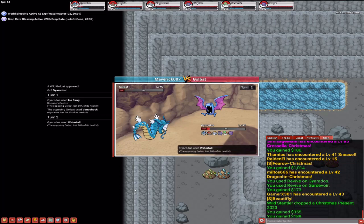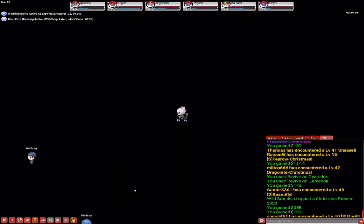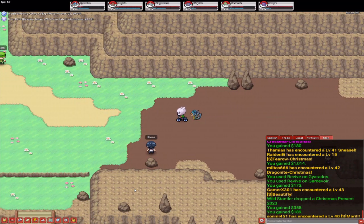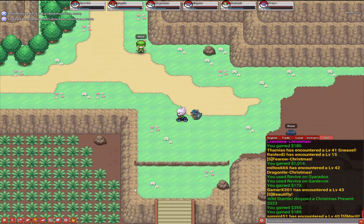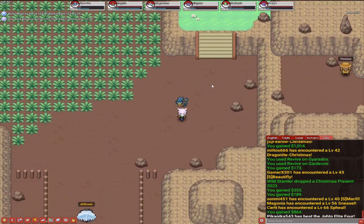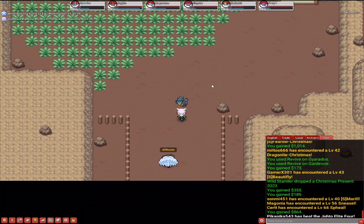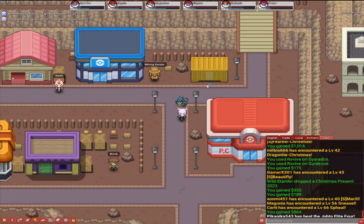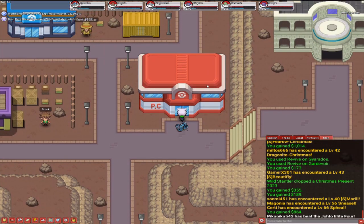Yeah, we just have to continue going west again, sort of go back on ourselves in this game unfortunately to get to the next gym, the next gym leader. So let's go down here to the south a little bit, but in general we keep going towards where we first came from, towards the Twinleaf sort of area.